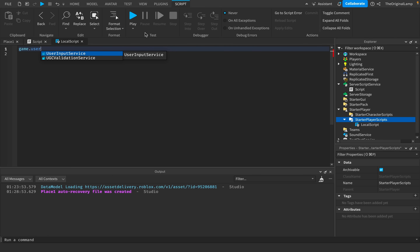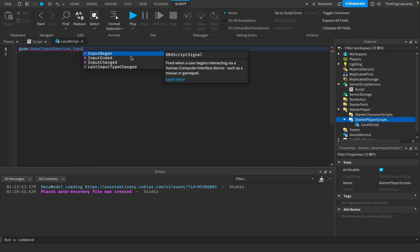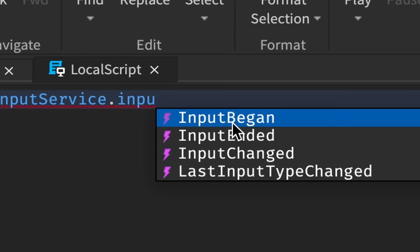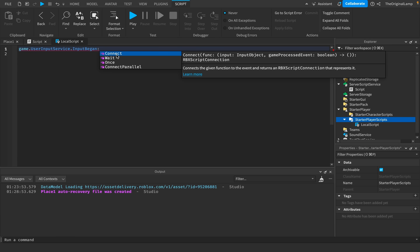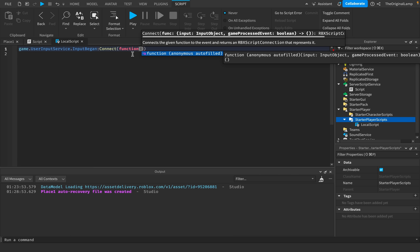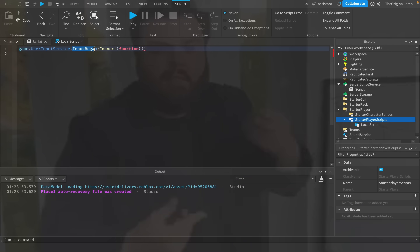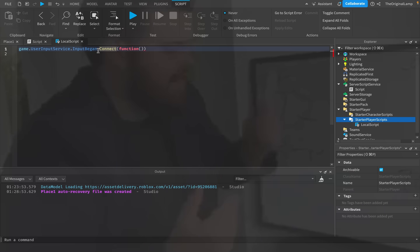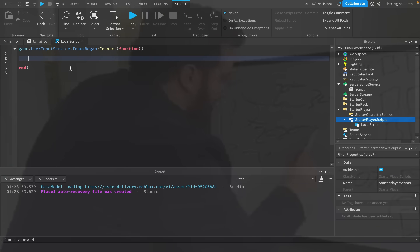All you have to do is say game dot GetService, then UserInputService. Then we use InputBegan — what this does is it fires whenever input begins. Once we have that, we need to connect this to a function. We're using the UserInputService basically to detect whenever any input begins, and any code inside the function will run whenever that input begins.